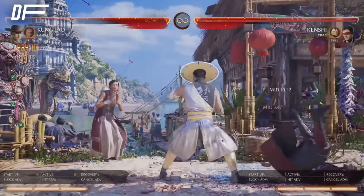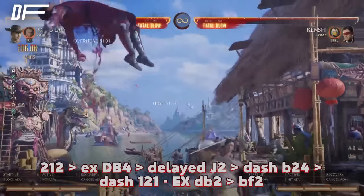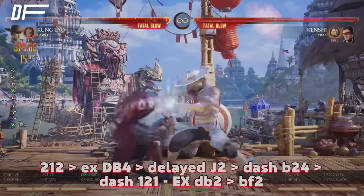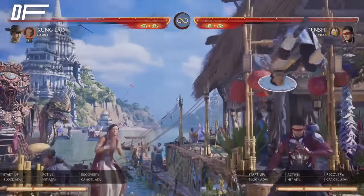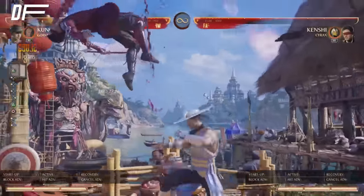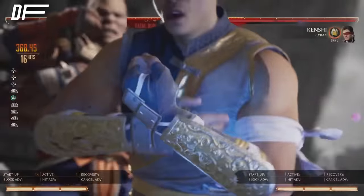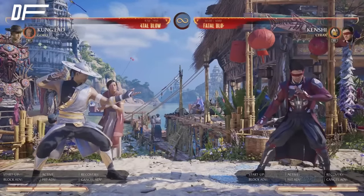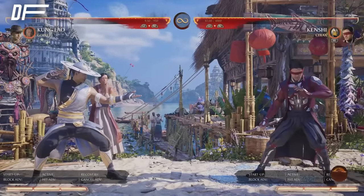If you want to spend a bar, you can do down back 2 as an ender and go into back 4 or 2 for a bit more damage, or go immediately into Fatal Blow. But I don't recommend spending two bars unless it kills. And that's basically it for the combo section.